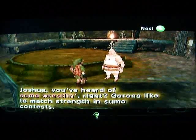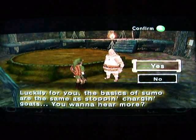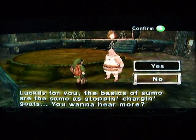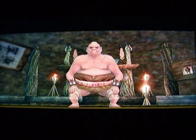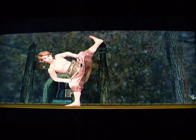'Joshua, you've heard of sumo wrestling, right? Gorons like to match strength in sumo contests. Luckily for you, the basics of sumo are the same as stopping charging goats.' Basically it's like rock, paper, scissors — you have to push the opposite of what your opponent's gonna come at you with. So this is gonna be difficult, but I can do it. Look at Link — he's so scrawny compared to Mayor Bo. It's funny.